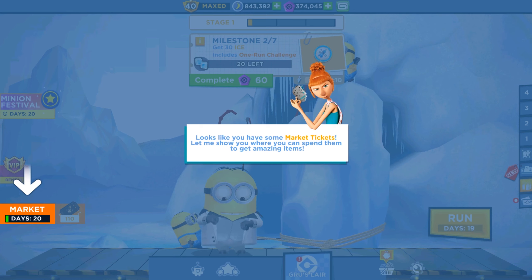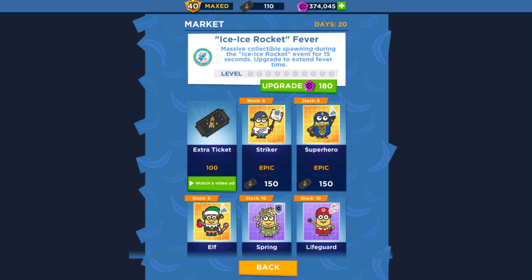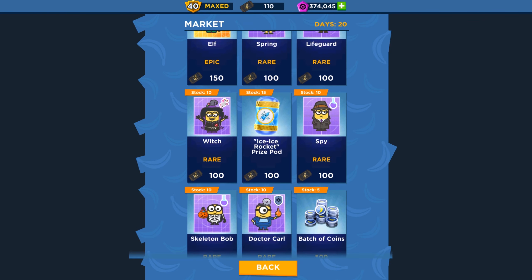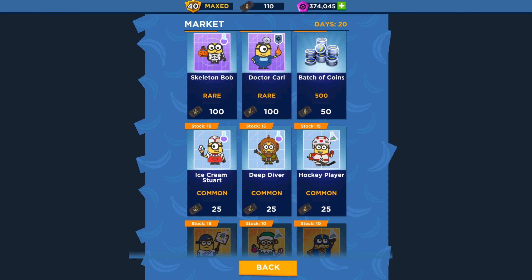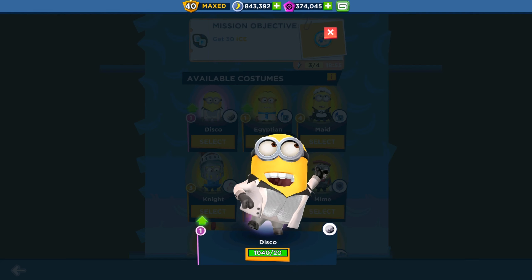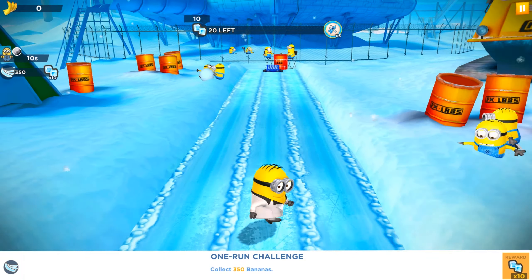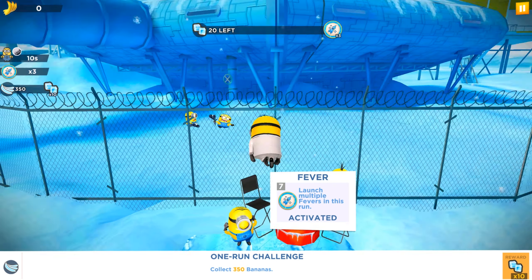Let's visit the market. We can see Striker Minion, Superhero, Lifeguard, Spring Elf, Witch, Spy, Skeleton Bob, Dr. Karl, Ice Cream, and Steward minion cards available. We have 20 days to play, 17 daily login rewards, 21 milestones, 21 warren challenges, and three stages with all three stage rewards.